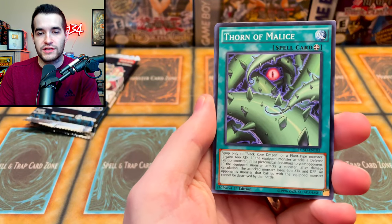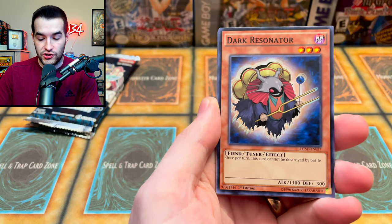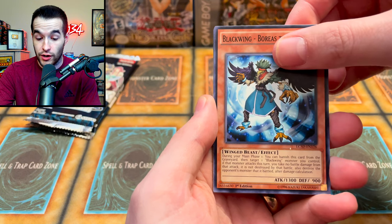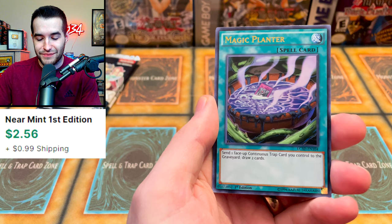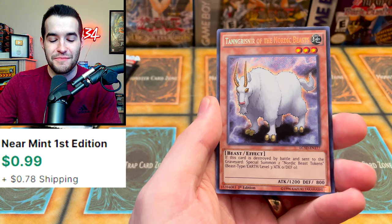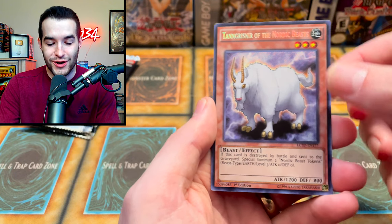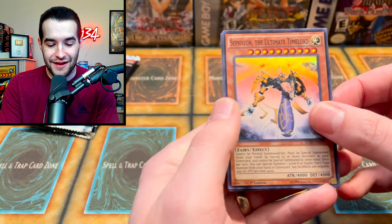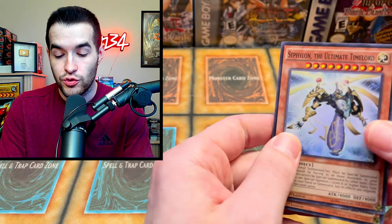I don't recognize a lot of these from cards I've had before — at least not in this version. Pack three: Thorn of Malice, Dark Resonator, Blackwing Boreas the Sharp — he's sharp — Red Dragon Vase, Magic Planter, that's a Duel Links card. Ultra Rare slot, and the Sheep has a Secret Rare in here — what in the world? Secret Rare Sheep. Another Cephalon the Ultimate Time Lord, and a Blackwing Eltanin of the Two Swords.